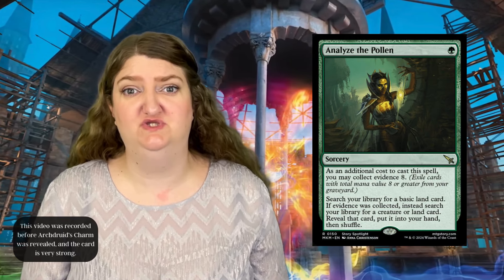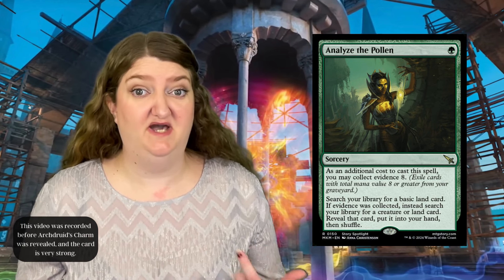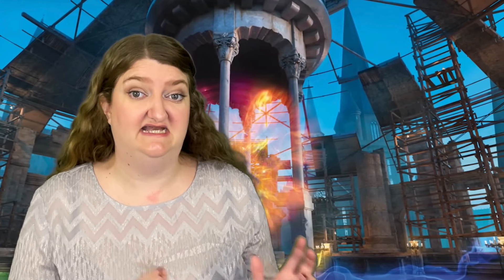The next card is a green card called Analyze the Pollen. This card is basically going to tutor you up either a basic land, but if you choose to use the new keyword mechanic Collect Evidence, you also get to choose between tutoring up a basic land or a creature card. So getting a tutor for one mana with that kind of versatility — that seems pretty cool.